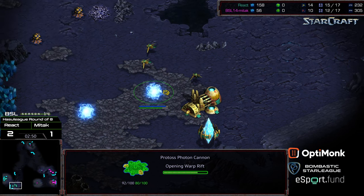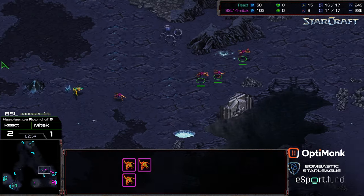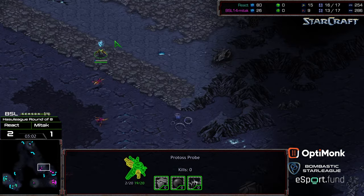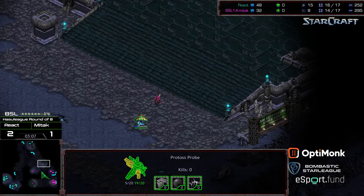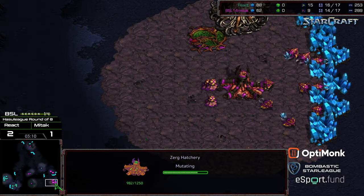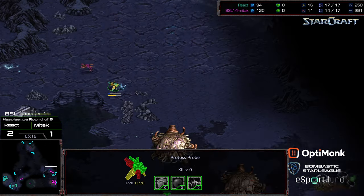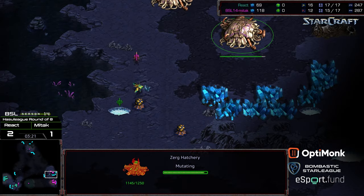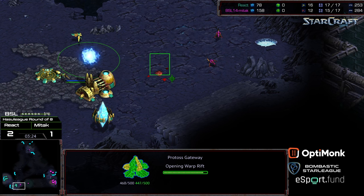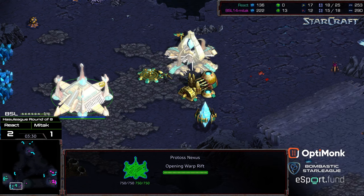Four zerglings move out. The probe gets escorted out, and probes now block the way to allow the cannon to warp in. With the gateway in the way, the cannon is going to warp in. The zerglings sweep back and try to do some damage — killing an early probe can be absolutely huge, especially in the current meta of ZvP with quick third hatch. One zergling loses its life at the cannon. The gateway is up and the nexus also comes online simultaneously.